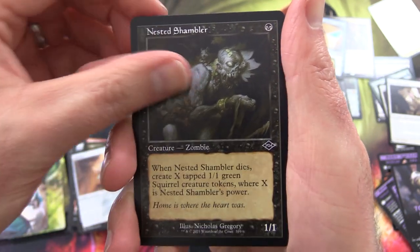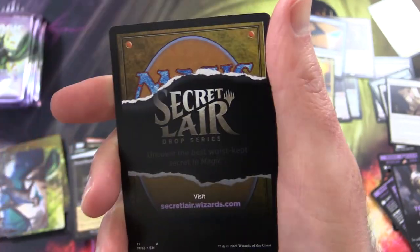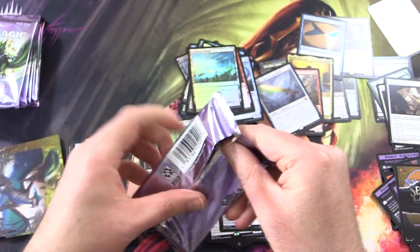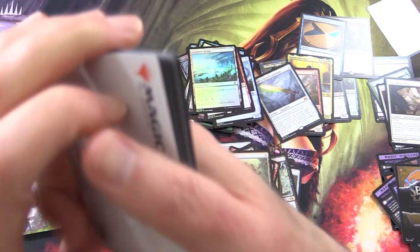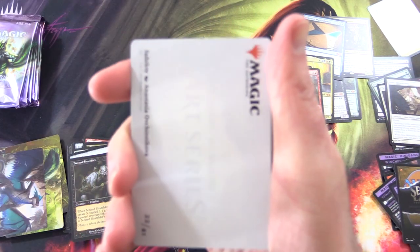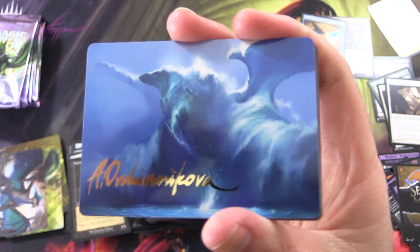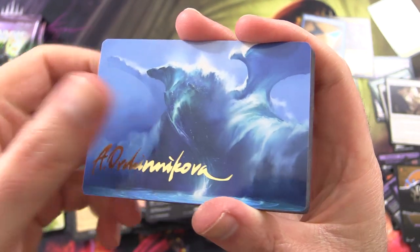Nested Shambler — delightful. Foil Goldmire Bridge. And an ad for Secret Lair — have you seen any of the Secret Lair videos on the channel? We've got a whole heap of them. My favourite recent one is probably Ultimate Edition 2 — I'll chuck a link in the corner. That's got the Pathway Lands. Subtlety. And here we go — a signed art card! So we've got one, and that is an awesome signature.